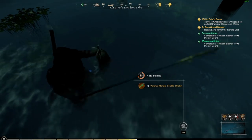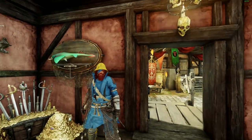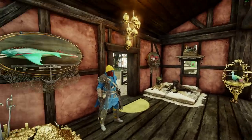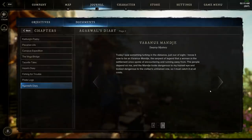The Varanus Manchea can be found in Weaver's Fen — I would balance between the three-star and two-star hotspots. We use this one for a furnishing taxidermy wall mount as well. The developer codename is Ogopogo, a reference to a Canadian lake monster. The lore note says: 'Today I saw something lurking in the distance just out of sight — the Varanus Manchea, the serpent of legend. The people depend on me, and the Manchea looks dangerous. So I must catch it at all costs.'